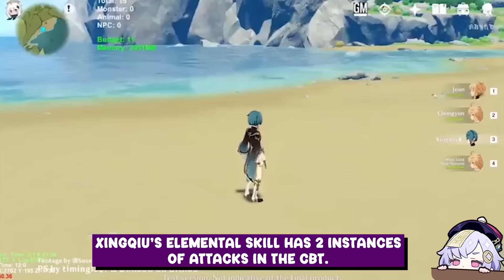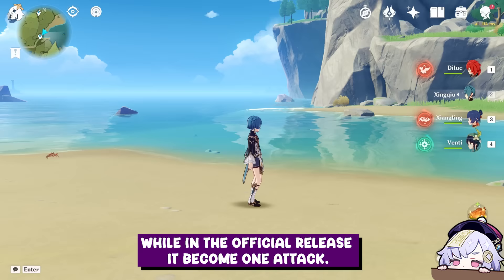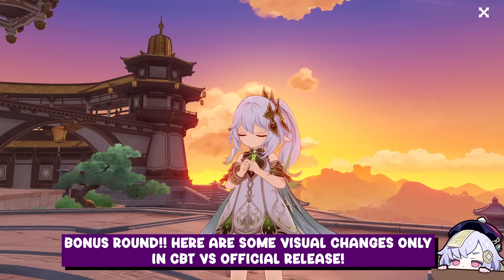Here are some visual changes in CBT vs. official release. Chongyun's elemental skill has two instances of attacks in CBT, while in the official release it becomes one attack. Here are some side-by-side comparisons.